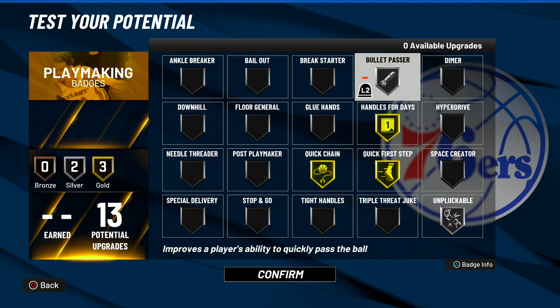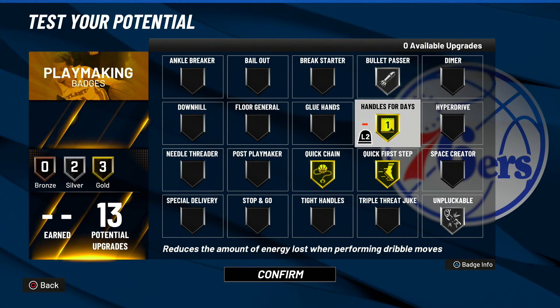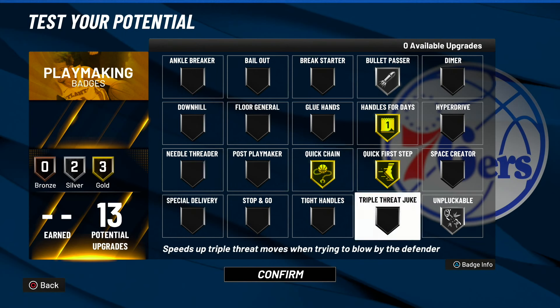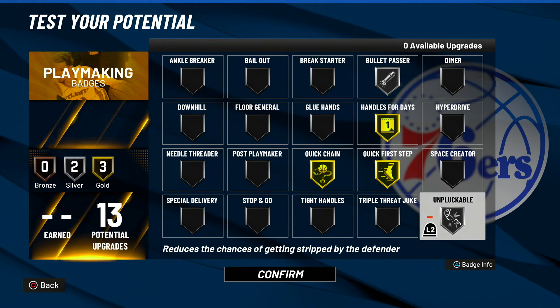For playmaking, you guys want to use Bullet Passer Silver — Bullet Passer is very, very essential. You don't want to throw a slow pass; that's how a lot of turnovers happen and a lot of people don't have Bullet Passer on. Handle for Bigs on Gold, Quick First Step Gold, Quick Chain Gold, and Unpluckable Silver. You get all the essential playmaking badges that you need on this build.